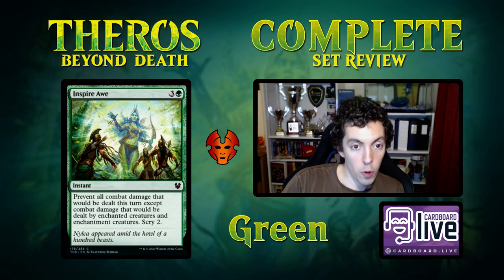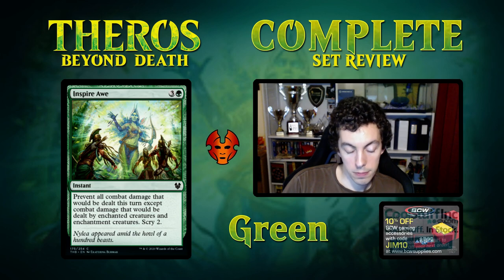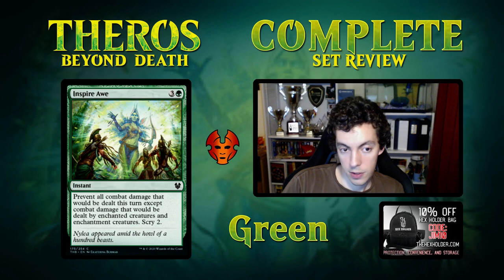Inspire Awe — 4 mana, prevent all combat damage that would be dealt this turn except combat damage dealt by enchanted creatures and enchantment creatures, then scry 2. If this card cost 1 or 2 mana, maybe we could talk, but for this format the kind of effect it provides at 4 mana is way off the menu. Could be a sideboard card in a draft format if you have all enchantment creatures and they have all non-enchantment creatures, but not a great card.